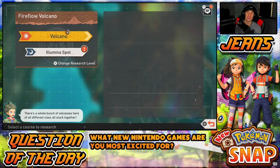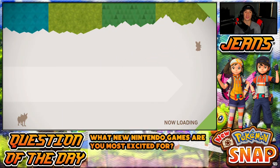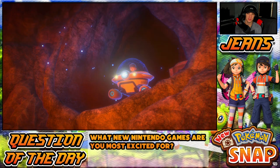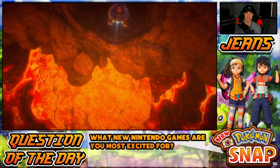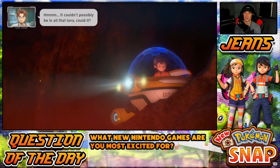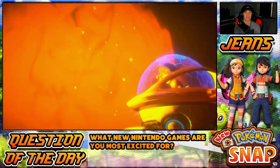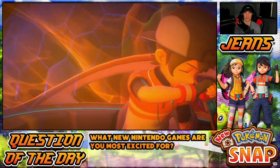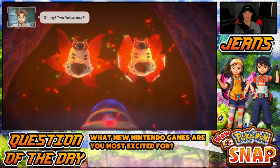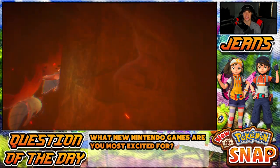It's a luminous spot — ooh! Do I do a luminous spot? Yeah let's do it, if it's just a luminous spot it shouldn't be long. This place is tough — it couldn't possibly all be in the lava? He's so massive. Oh — Volcanion! That is so sick — look at this gorgeous little Pokémon. Two of them! A pair of Volcanion, baby! Incredible. I love the cutscenes here — they look so sick!